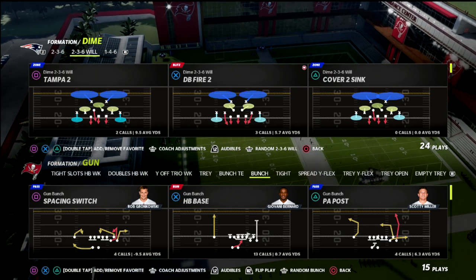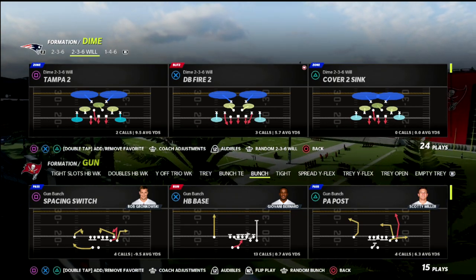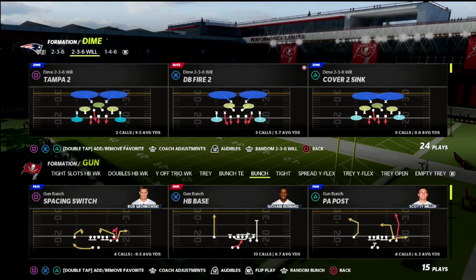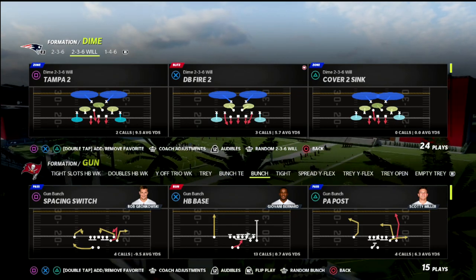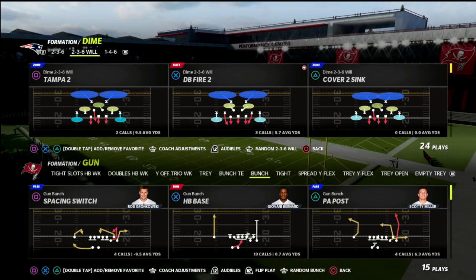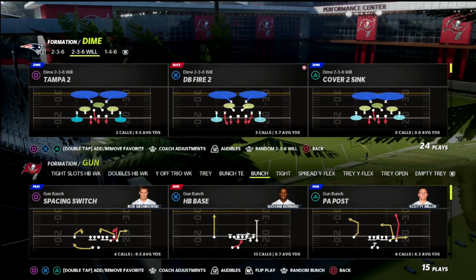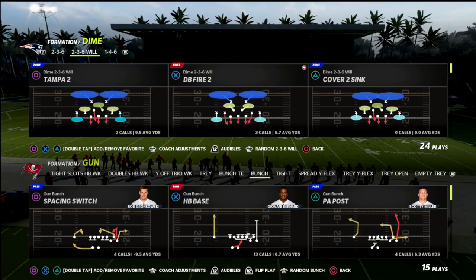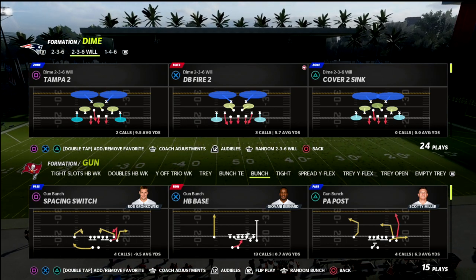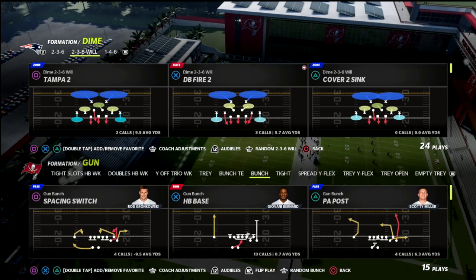I'm going to be dropping an ebook on this in my Patreon membership over the course of the next week. By joining you'll get access to all 20 of my Madden 22 offensive and defensive ebooks, plus all future ebooks and weekly updates where we share meta adjustments and tweaks. It's only ten dollars a month — link is in the description.